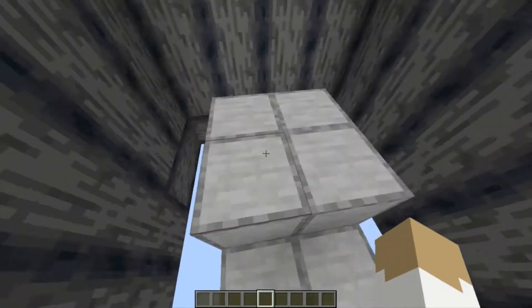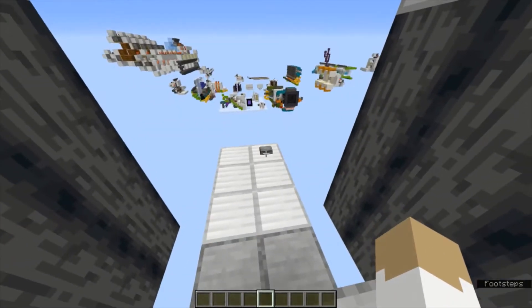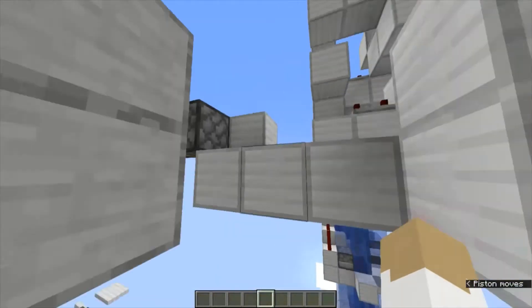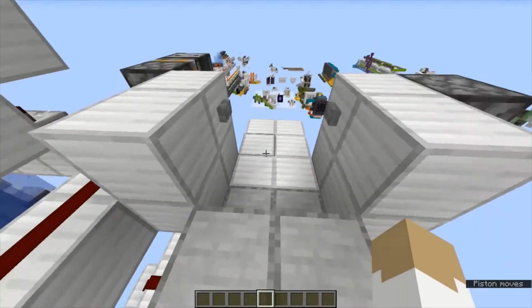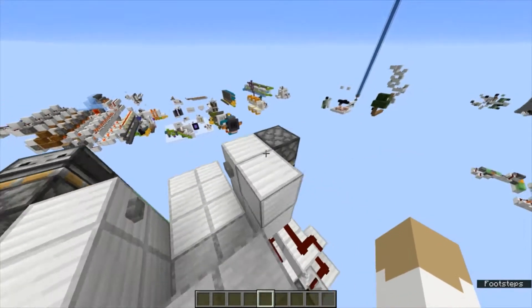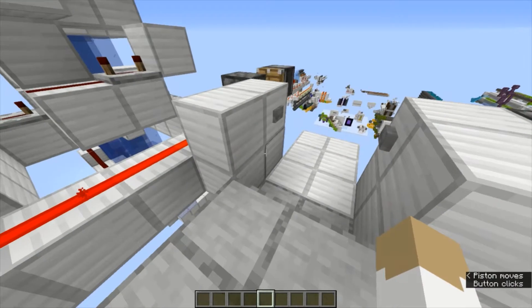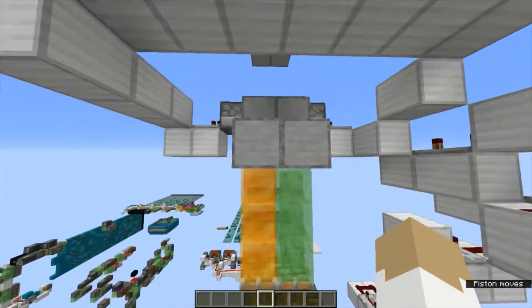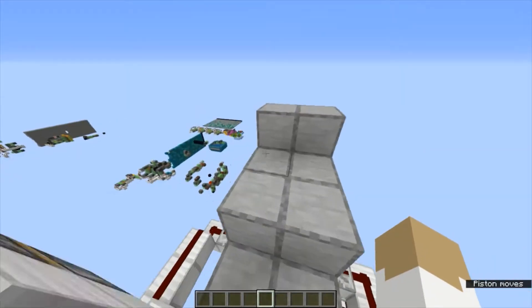The first one we're going to be looking at is the flying machine one. You just stand on it and it goes up. Here you can decide where you want to go, and let's say we wanted to go up. It takes a bit of time. You don't want to shift on this. It'll go on its own and it goes up to the next level where you can stop.